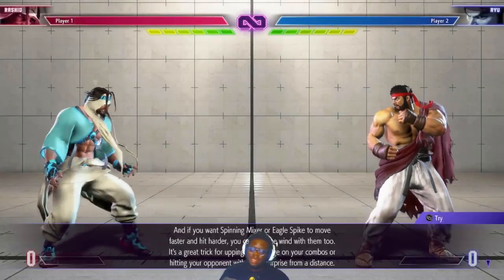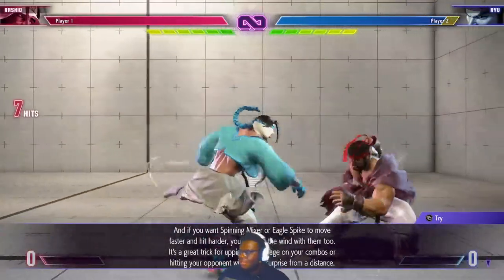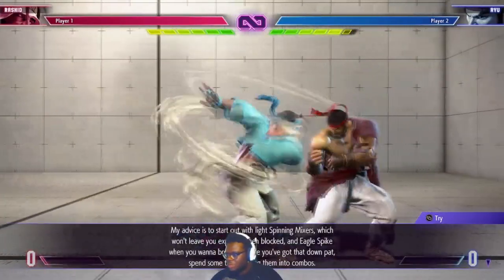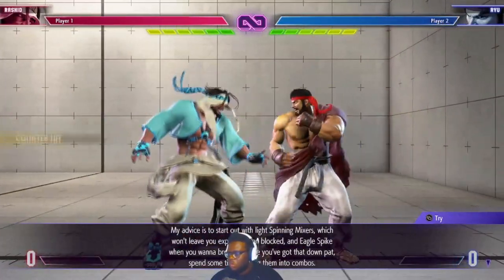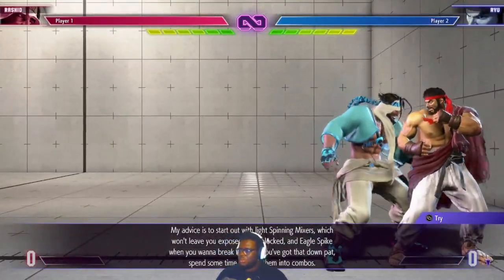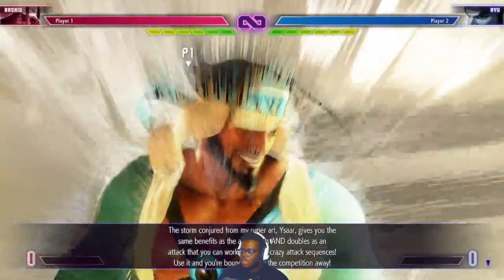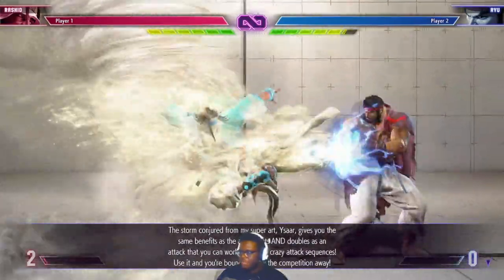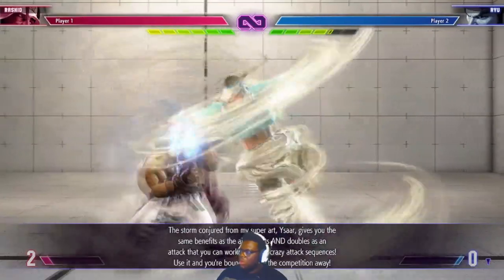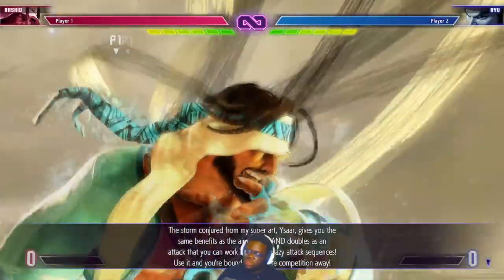That light Spinning Mixer was plus on hit, and it's also plus on block. If you want Spinning Mixer or Eagle Spike to move faster and hit harder, you can ride the wind with them too. It's a great trick for upping the damage on your combos or hitting your opponent with a nice surprise from a distance. Start with light Spinning Mixers, which won't leave you exposed when blocked, and Eagle Spike when you want to break in. Once you've got that down, work them into combos. The storm conjure from Super Art Yassar gives you the same air current benefit and doubles as an attack you can work into crazy sequences.